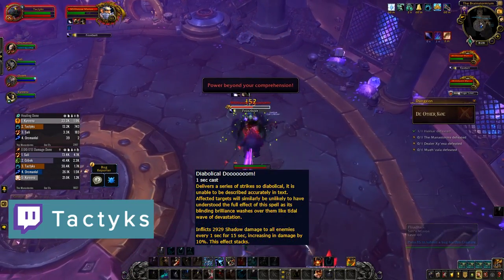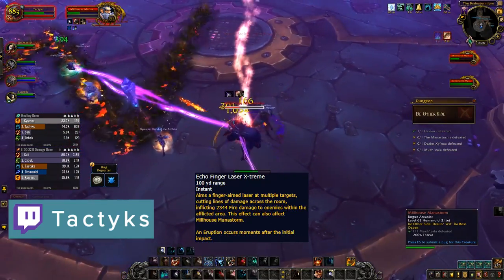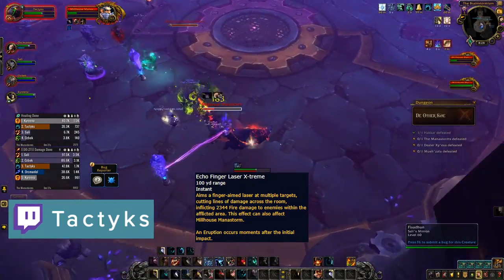Diabolical Doom is a lethal party hit that can only be interrupted by Maleficent's Laser Extreme ability. This will target 2 players and draw a line between them that will erupt and stun any target hit, so make sure you stand so that Millhouse is on this line.